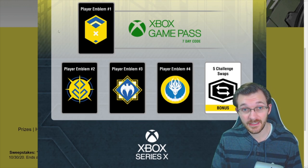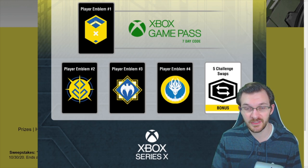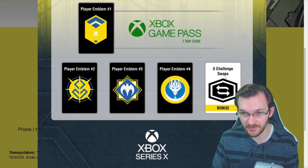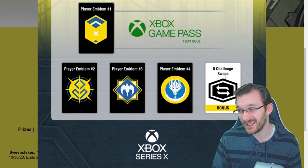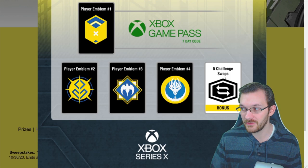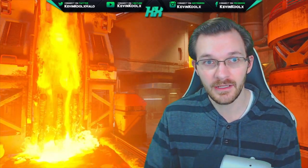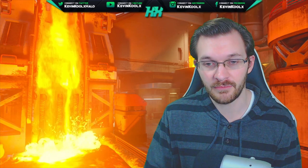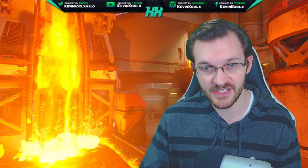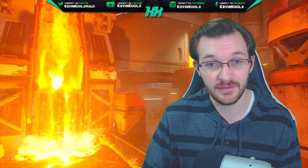Would you guys find yourselves using these emblems? Some of them look pretty sweet — emblems two, three, and four look cool; one is pretty basic but the rest look awesome. Plus having five challenge swaps available, if they're willing to hand them out this easily just by buying candy bars, that's pretty good. I have a feeling challenge swaps will also be tied into the season pass, so as you play through and work your way through it you'll be unlocking challenge swaps in-game.